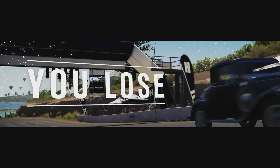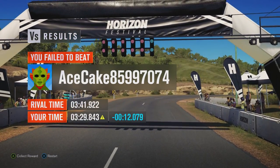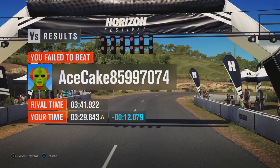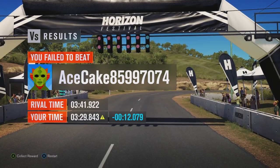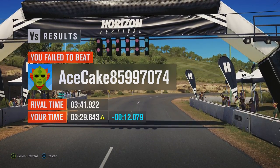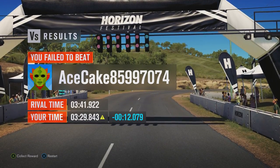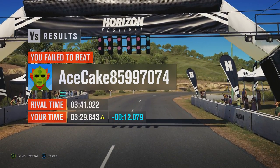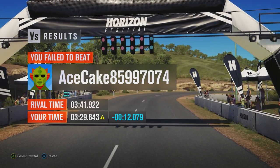We did it! We beat the Reliant by more than 30 seconds. We weren't even all that far off the Morgan Freewheeler, which put in a time of 3 minutes 11 seconds .158 — we're not even 20 seconds slower than that Morgan. This goes to show that three-wheeled cars on this game don't really work in terms of off-road capabilities. The Reliant has been well and truly humiliated.